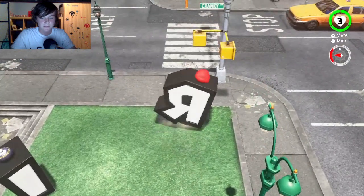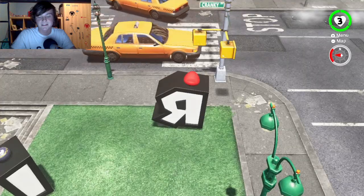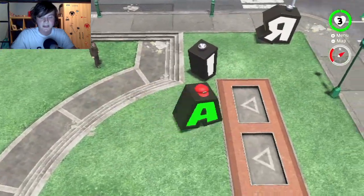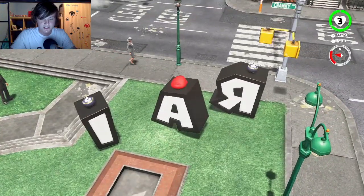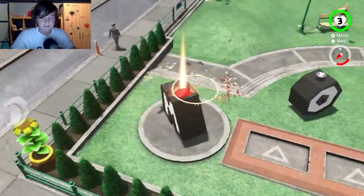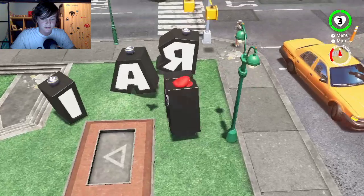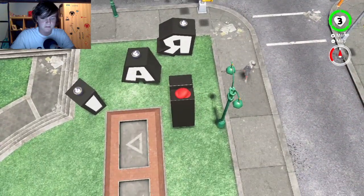It's quite tricky to do, maybe not for some people but for me I've only done it twice over the last 20 minutes. So we want to place this R here, just like that. Then we want to get the A and put it around here-ish. Hopefully that works and then finally we want to get an M and bring it over there to where all the others are and try and line it up.